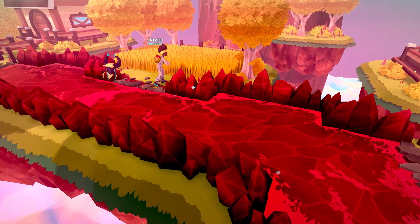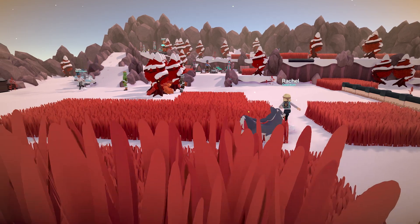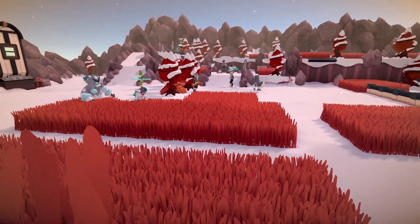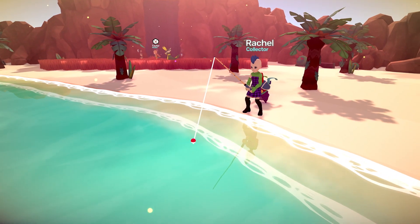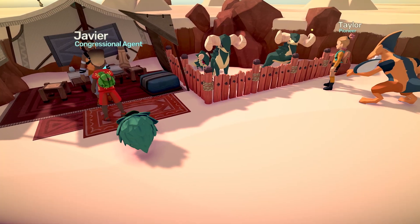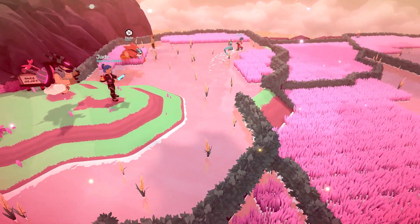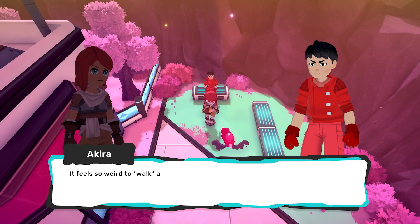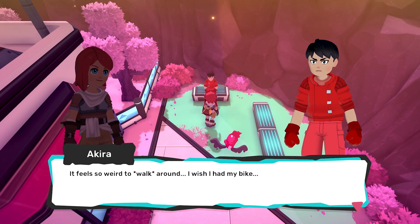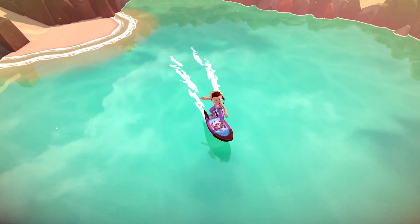The campaign will guide you through the Airborne Archipelago, but it pays to explore on your own. Many quests with valuable rewards and exciting lore lie outside the main storyline, so don't be afraid to stray from the path. There are lots of secrets and hidden Easter eggs scattered all over the world, so hop on your favorite mount and keep your eyes peeled as you explore.